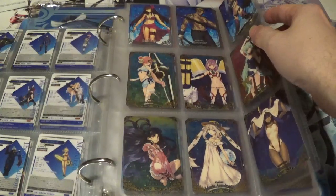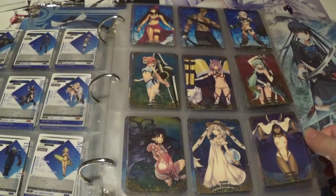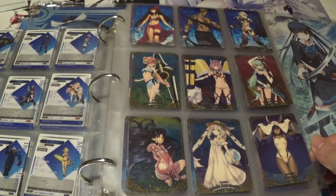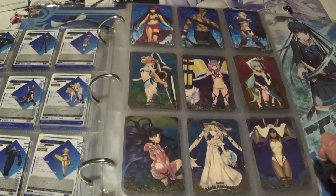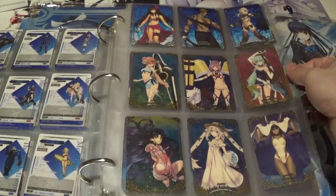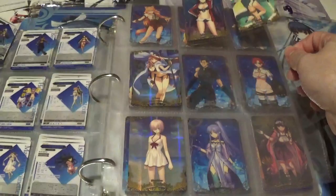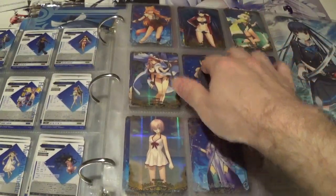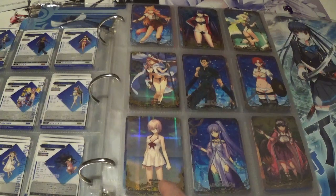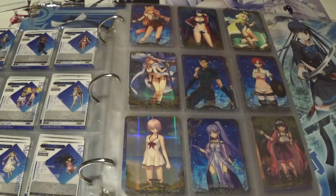Then we have this particular sheet, which does happen to be full — three more commons and six rares. I probably have to give it to Ishtar, closely followed by Scáthach the Assassin — a very awesome set of cards here. Moving to the secrets, I did not have as great luck this time around. I'm actually missing yet another super rare and two secrets, though I did happen to pull the super secret rare, so that was nice. Favorite out of these four has to go to Tamamo — super, super great card.